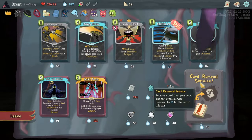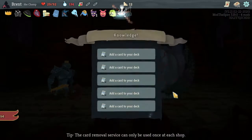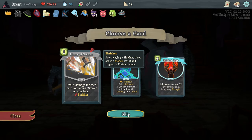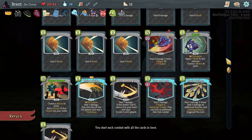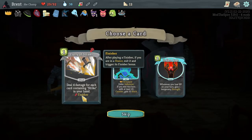Five pickups - that's a bunch of max HP too. Help us fix the deck a little bit, because I feel like we're just kind of floundering here. Endless Rage - whenever you lose HP on your turn, gain one temporary Strength. For each card containing Strike - how many Strike cards do we have? We could add a bunch of Strike cards. One strike, two strike. For each card containing Strike in our hand though - that's the kicker.